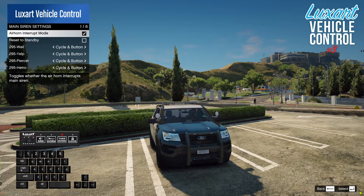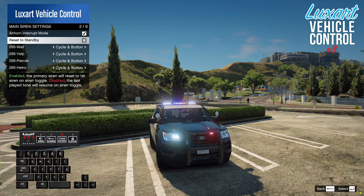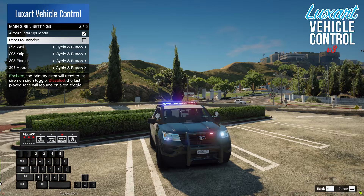Let's listen to air horn interrupt mode. By default it is enabled — this determines if your siren plays over or is interrupted by your air horn. Reset to standby means your siren will reset to the first position on toggle. You can hear that when toggling on and off it remains in the second position — that yelp tone. With reset to standby enabled, it goes back to that first wail.